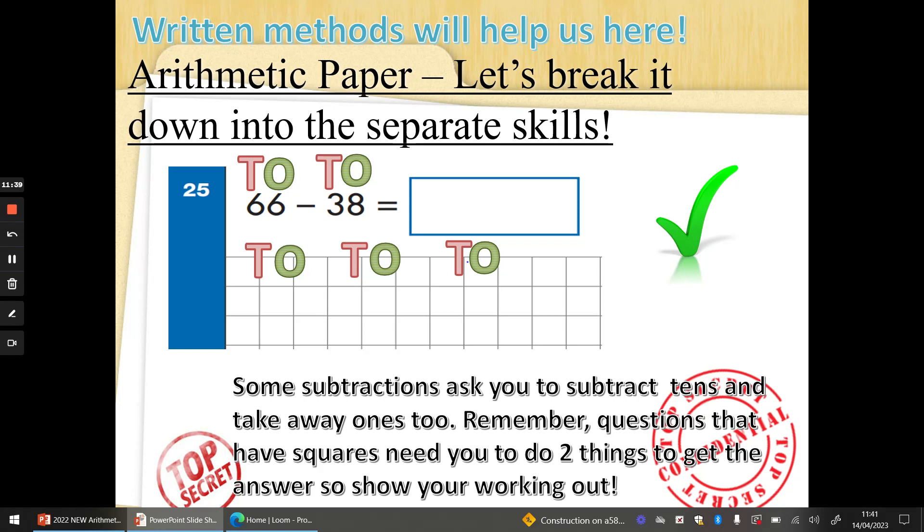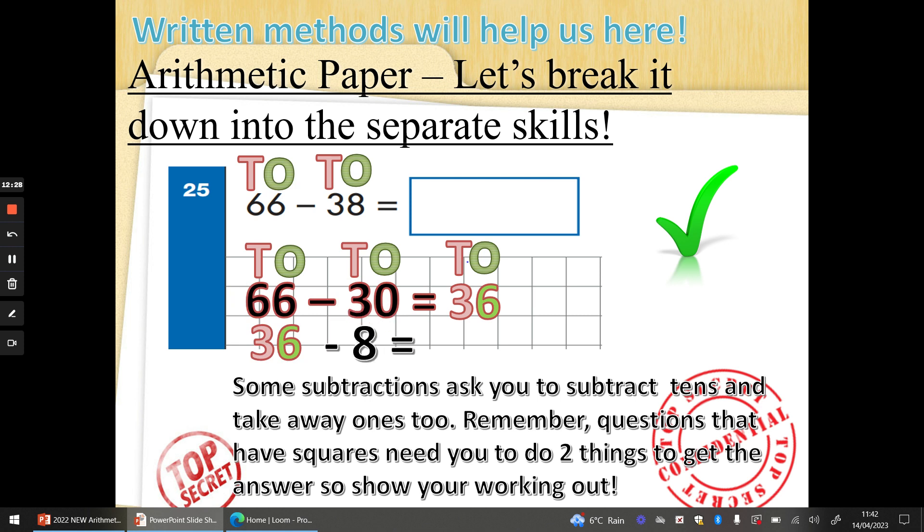Let's try this together now. 66 take away 38. We can't do 6 take away 8, so we're going to have to do it in two steps. First step: 66 take away 30. There are 6 tens here and we need to take away 3 tens. 6 take away 3 is 3 tens, 6 take away 0 is 6 ones. So step 1: 66 take away 30 is 36. We haven't finished — we take away the 8 ones. Put 36 underneath, take away 8. Eight fingers up. 36 on your shoulder: 35, 34, 33, 32, 31, 30, 29, 28. Well done.